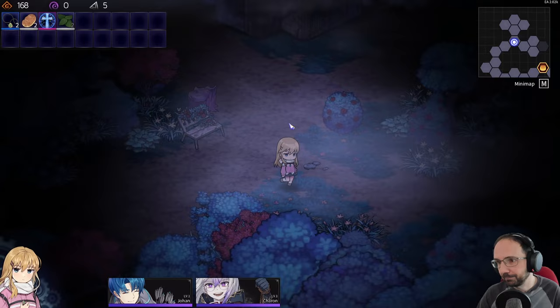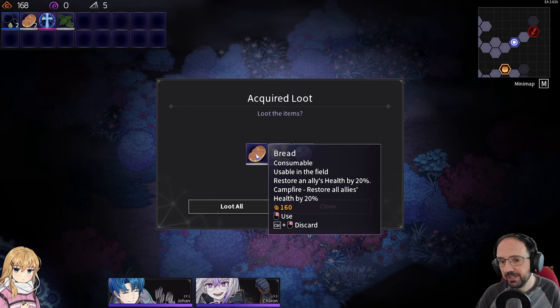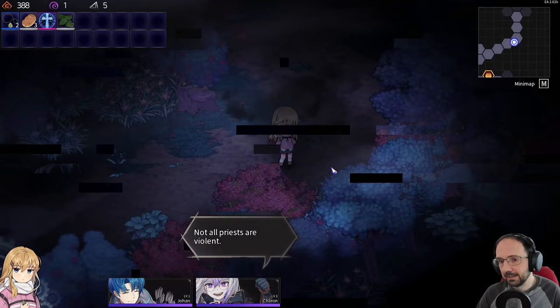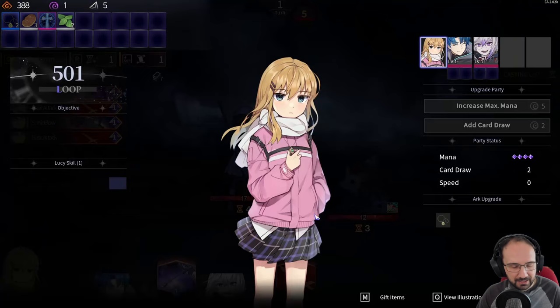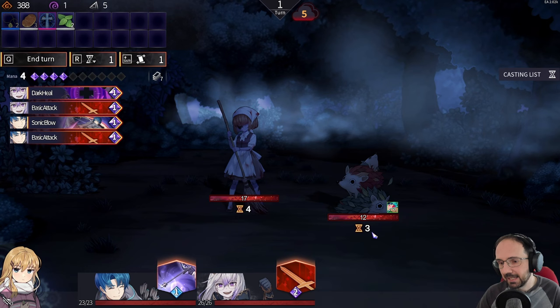From a wagon event we find bread — we start with two bread as well. Usable in the field, it restores a single ally's health by 20%, or at the campfire restores all allies' health by 20%. In the next fight with two enemies, the amount of time we have before they act depends on our speed — lower speed means fewer actions before they act.